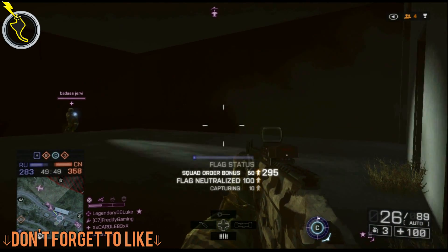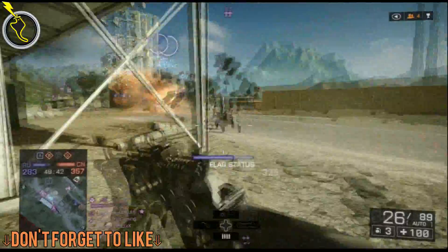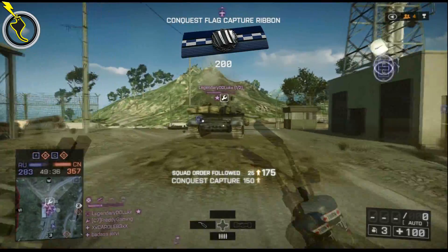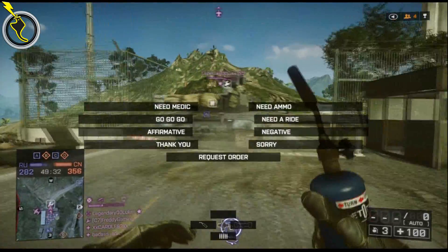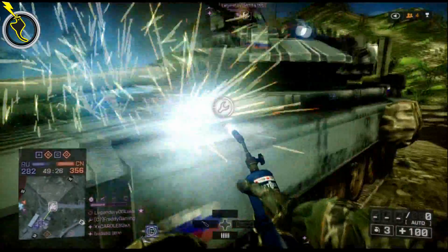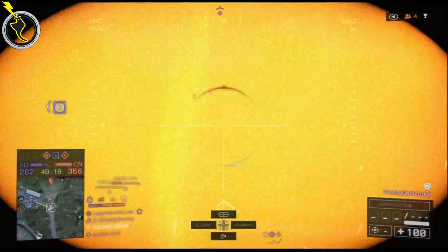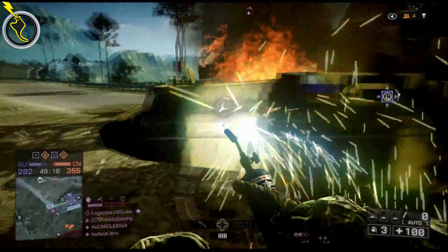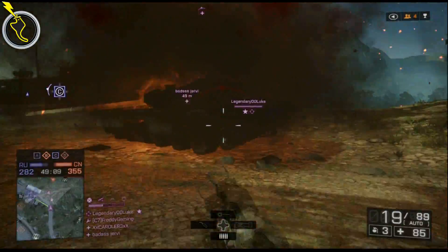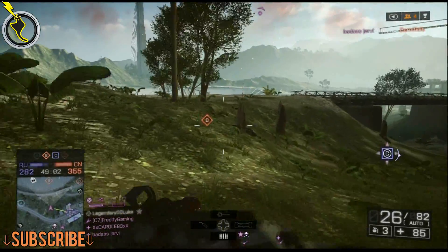They increased the maximum damage of the RGO impact grenade from 67 to 80 — unbelievable. They buffed the impact grenade, which was already overpowered. However, they reduced the range of the explosion, so the blast is smaller but does more damage up close. That's a bit of a problem — if you hide behind a corner to heal or reload, someone can chuck a grenade and it'll do 80 damage. I guess it reduces the random grenade spam on Operation Locker, and this applies mostly for 64-player servers.